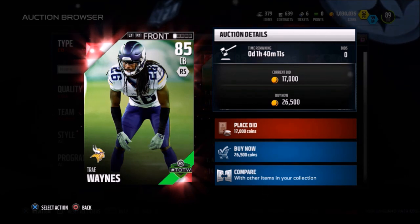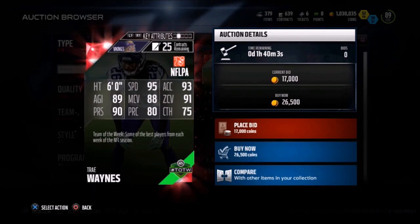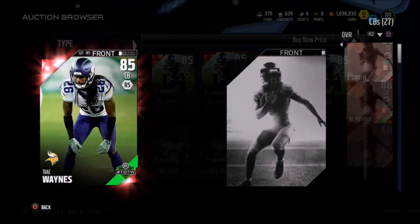You can buy this card out for less than 30,000 coins, and that's going to come as a shock to you when you look at his stats. 95 speed, 93 acceleration, 91 zone, 88 man coverage, and you're looking at this card and you're like, where's his weakness? Honestly, I can't tell you, man. I don't know why this card's going for so cheap. Just dropped a couple weeks ago, and he stacks up really well to some of my better cornerbacks.